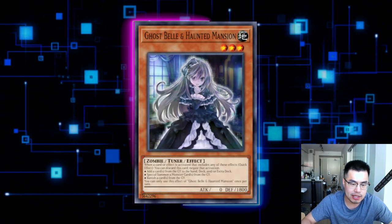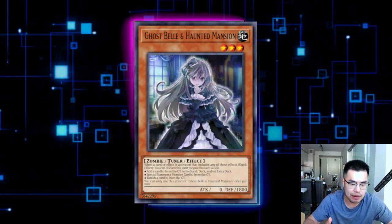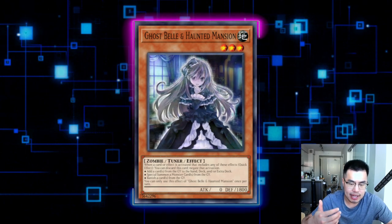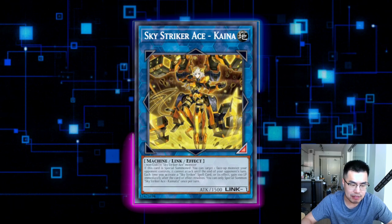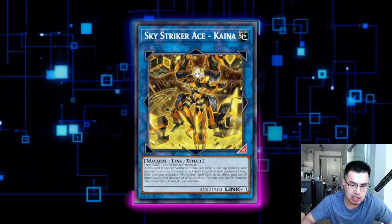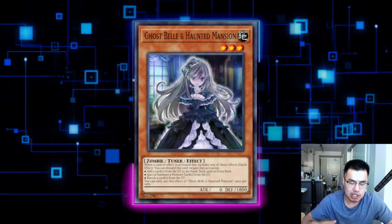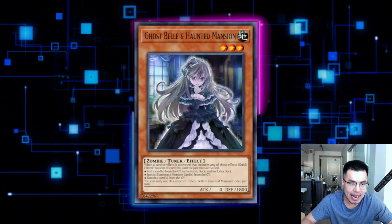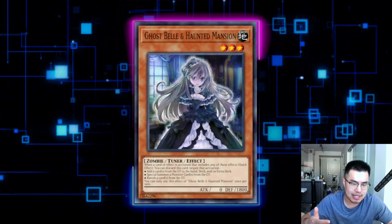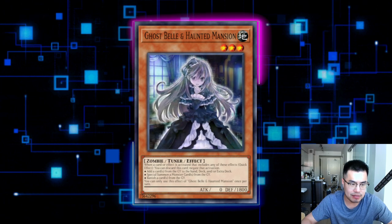Another decent hand trap is Ghostbile in Haunted Mansion. The idea is this deck turtles up with Rei in the graveyard and their Link Monster, so it's very annoying to get rid of. You essentially need three monsters to get rid of a Rei in the graveyard — one to attack over the Link Monster, one to attack into the Kaina that they special summon off the Rei that comes back, which prevents your second monster from attacking, and then your third monster swings over Kaina. That's if they don't have any back row like Widow Anchor to stop you. Ghostbile stops the effect of Rei in the graveyard. You can actually use it in the damage step, because it negates the activation — unlike Bystial or D.D. Crow, which you cannot use in the damage step.